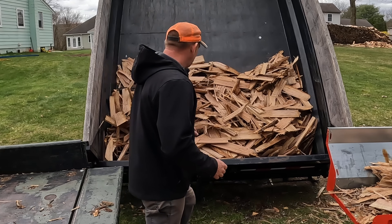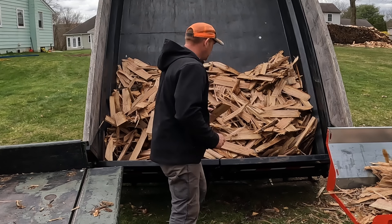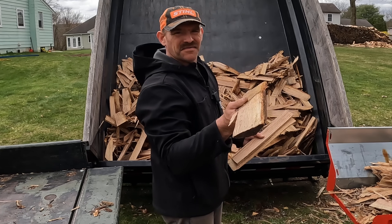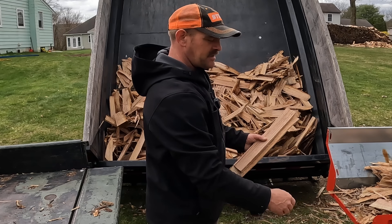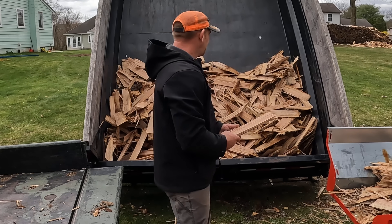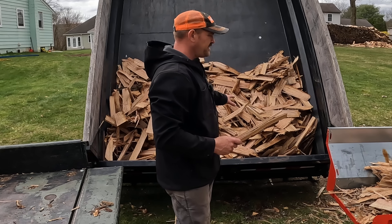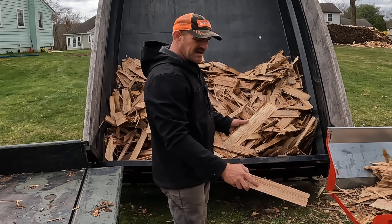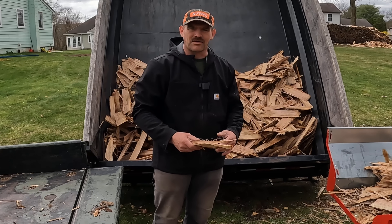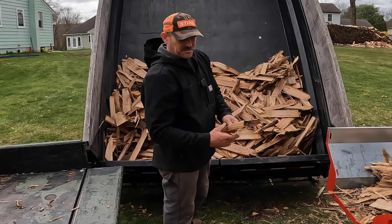I'm going to explain how I'm going to sort everything out. I got the smaller kindling stuff, and then the thicker, meatier stuff right here on the ground. The smaller stuff I'm going to stack in the gator, and I'll probably toss some of the chunkier stuff over here just so it's out of the way. The bigger, meatier stuff I'll throw on a pile that I'll then load up and take wherever I'm going to take it.